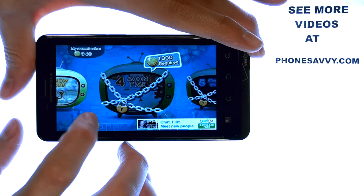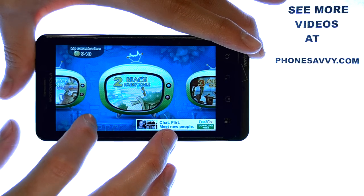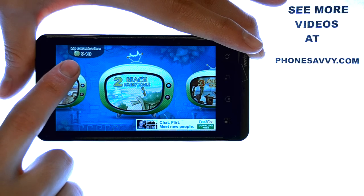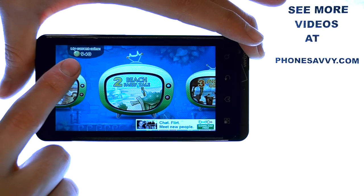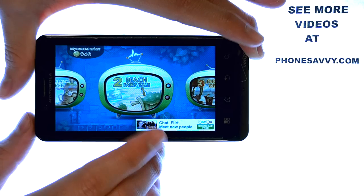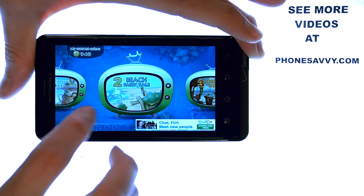Hit the start option and it lets you know which world you are on. In order to get to the next world, you have to earn enough points. It lets you know how many coins you have in the top left corner. This is a free game to play. However, you can purchase additional coins if you're impatient and don't want to wait to get to the next level.